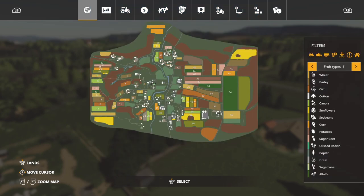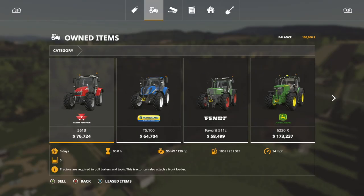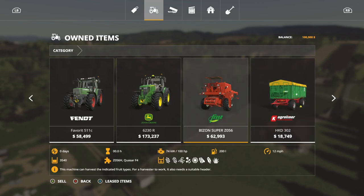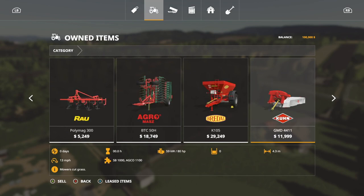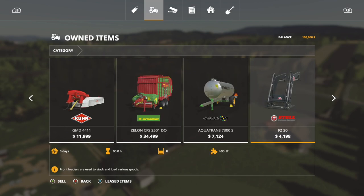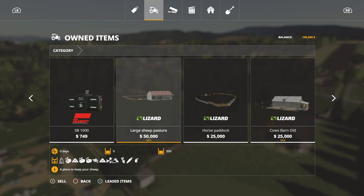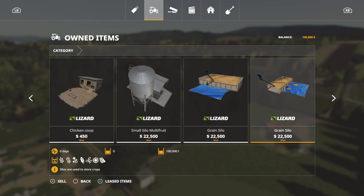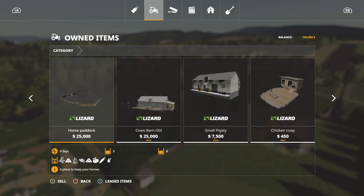Trees are free around the map, so if you're ready to do some logging that's pretty nice. Starting equipment includes the Massey 56, New Holland T5, Fendt 511, John Deere 6R, FMZ Bison, a couple of tippers, header, plow, two cultivators, a spreader, mower, loading wagon, front loader tools, and all your animal structures — large sheep pasture, horse paddock, cow barn, small pigsty, chicken coop, multiple silos, hayloft, and bunker silo.